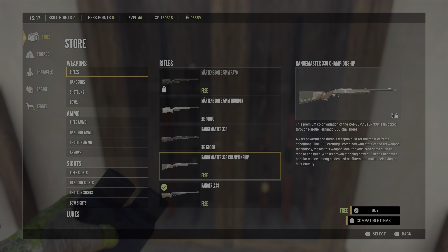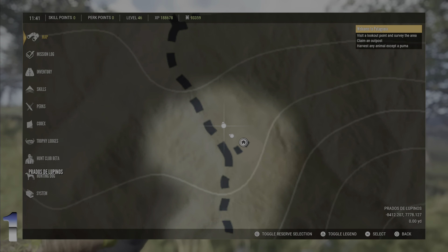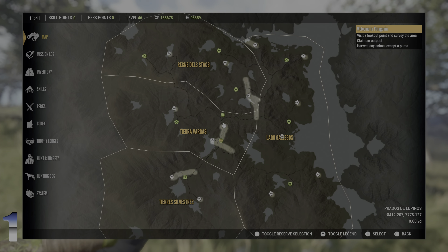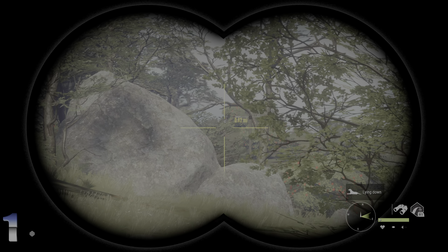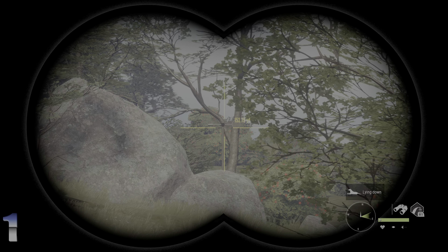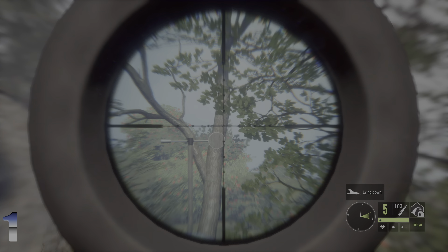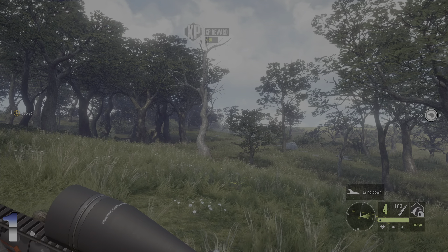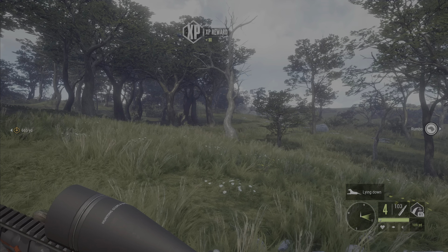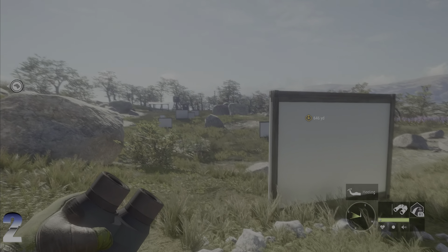We'll head to our first target. This is just behind the main outpost in the middle of the map — head out just behind it, facing north. You can see the coordinates in the bottom right. As you look over the rock straight ahead, it's right in front of the tree. Use the 22 to save on ammo price. That's number one in the books.